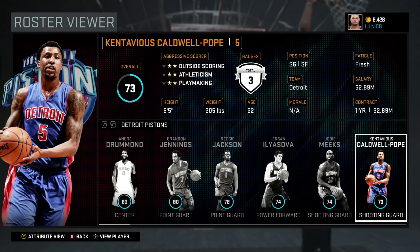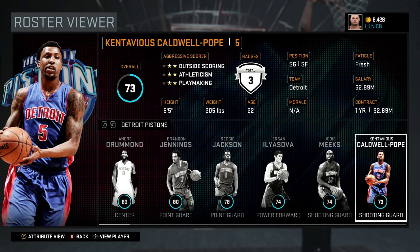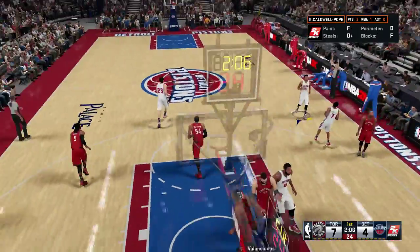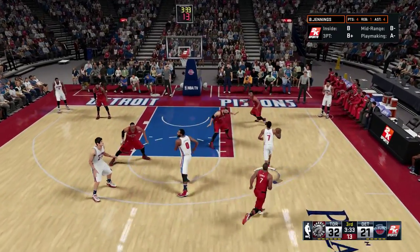Kentavious Caldwell-Pope is a straight-up athlete. He's really young, 6'5 with 87 speed, which is scary. He can knock down the three ball although his stats say different, and you can use his athleticism to your advantage. I usually start him — he's really decent for the guard position.